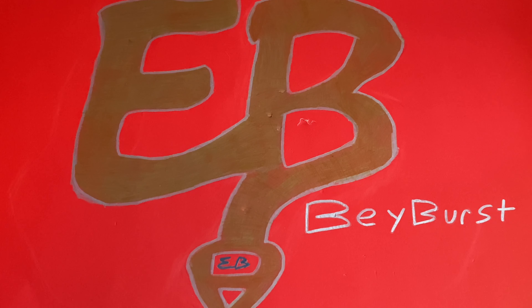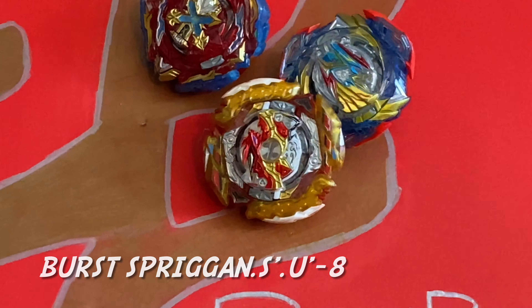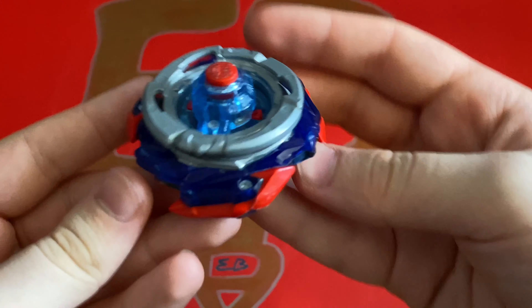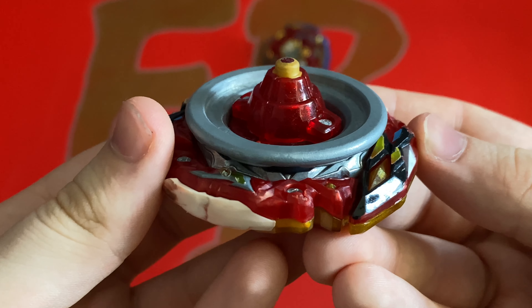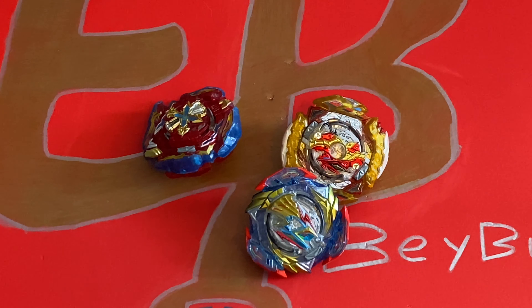To test out this combo, we're going to battle it against Xiphoid Excalibur, Ultimate Valkyrie, and Burst Spriggan. I wanted to change things up though, so I'm going to be changing the drivers on these bays. Ultimate Valkyrie is now going to have Variable Dash with the Wing Dash disc. Burst Spriggan is going to have the Unite Dash driver, and Xiphoid Excalibur is going to be using Impact. Since all these bays originated from Season 1, I changed the drivers to be Season 1 drivers to make it more interesting.